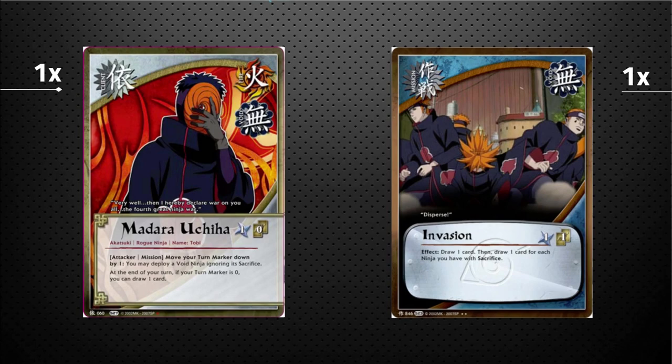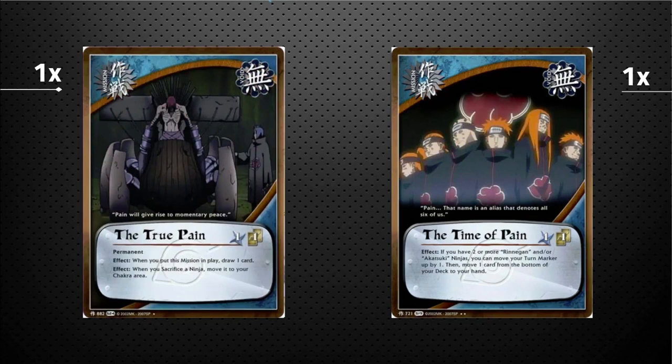Moving on to our mission cards. One copy of Invasion — a turn-cost one event. You get to draw one card, then draw an additional card for each ninja you have with Sacrifice. So if it's late game and you've got all your Pains on board staying alive because of your Heretical Icon, you just get to draw five or six cards for no reason. It's a really nice backup to refill and get some jutsus.